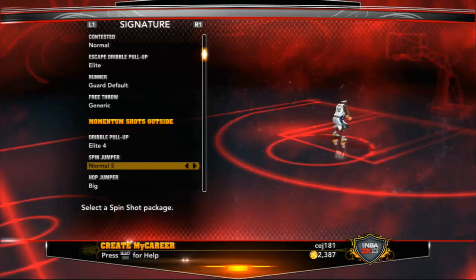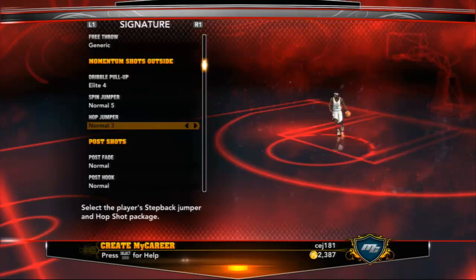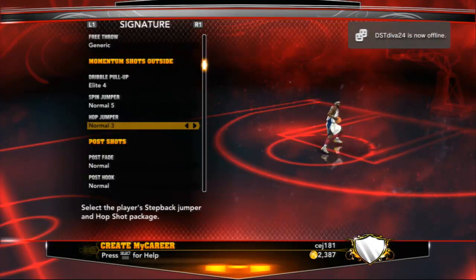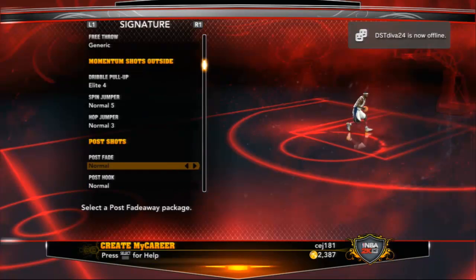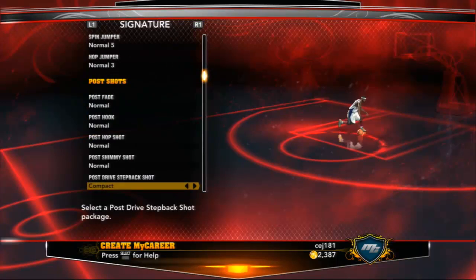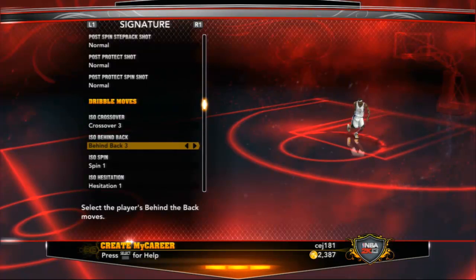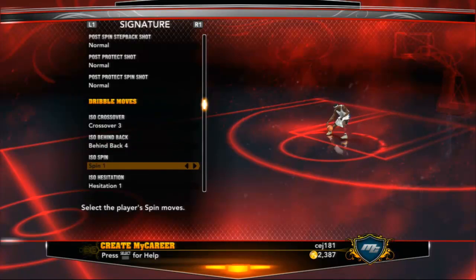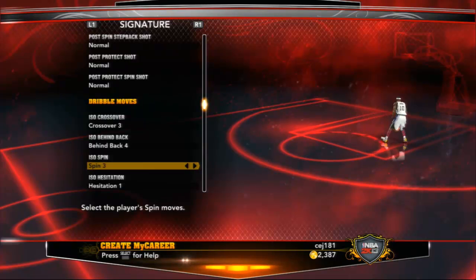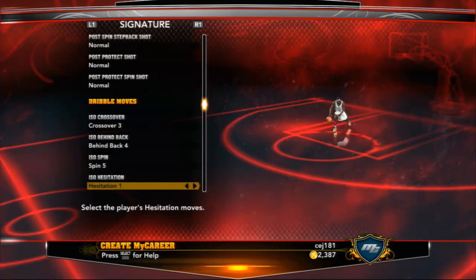The spin jumper is gonna be number five, and that's gonna be normal. The hop jumper — normal three. Post fade — left that alone. Crossover — put that at crossover three. Behind the back — four. Spin move — number five. Looking good.